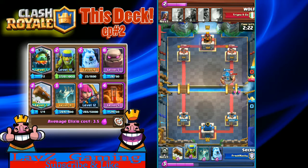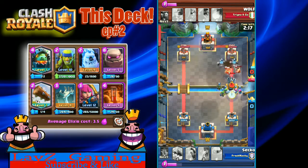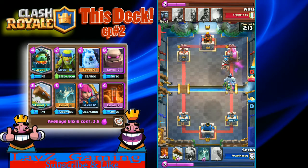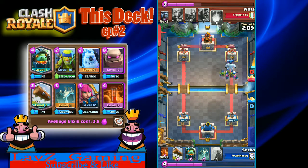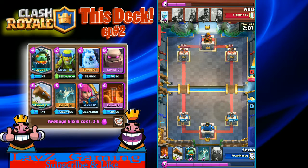E-Barbs are going to come out at level 12 to try to stop this Golem. Mega Minion down, Ice Golem in to tank for the Spear Gobs and Archers. Look at this — going to town on that tower. He's going to have to Fireball all of that. Just like that, one Golem push right off the bat, tower down to 925. Well played.